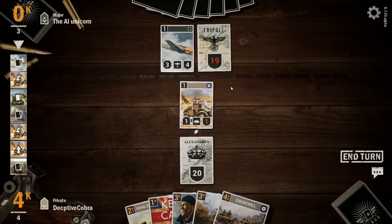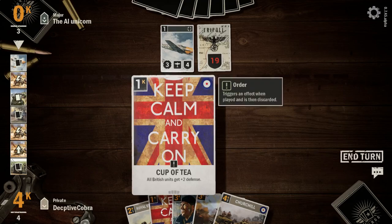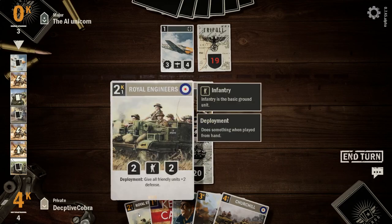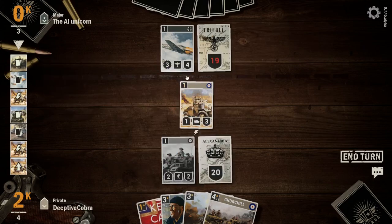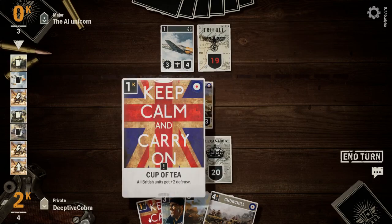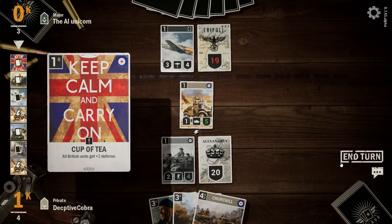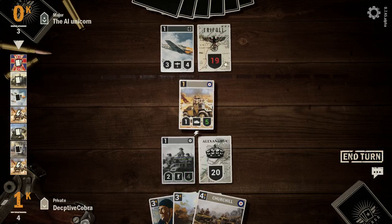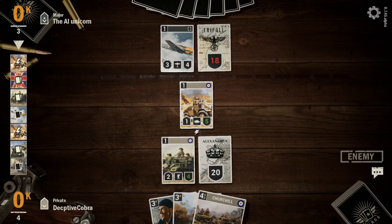Churchill: two attack and six defense — interesting. I could play the Royal Engineers so he gets plus two defense, then I've got two energy left. I could drop that and give him five defense, which would stop the Luftwaffe from doing much. Yeah, I'll play that — there we go. I'll get the one damage, hit him directly. Now his Luftwaffe can hit my units.